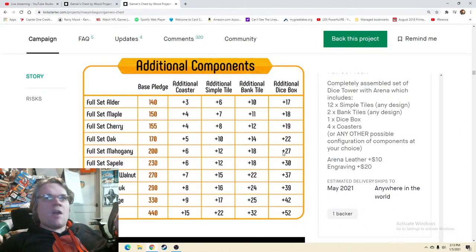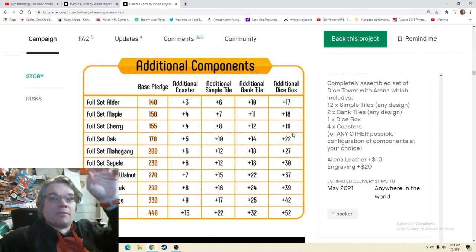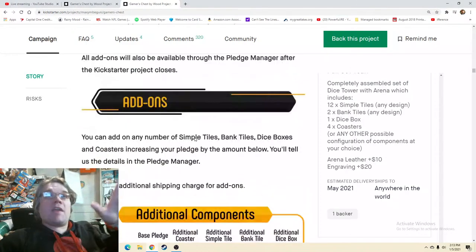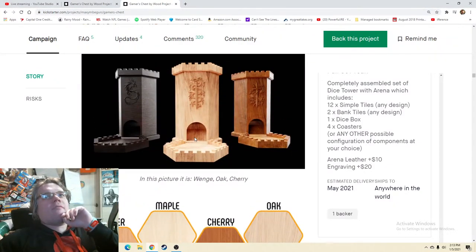Some people might say there are too many numbers here, but for the people who are going to buy this product — most likely gamers who are used to counting up numbers — five plus ten plus fourteen plus twenty-two, that's something we are used to doing. I have no problem with the pledge manager area. And then oh my gosh — why have we waited this long to see all the different woods?